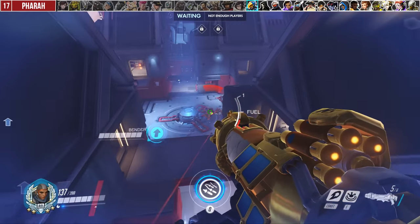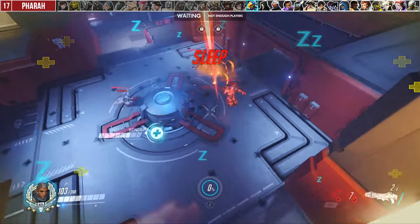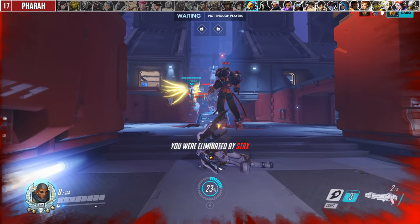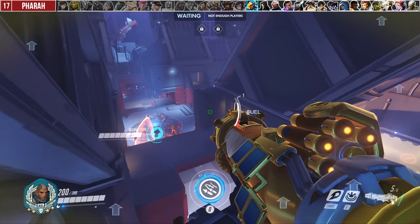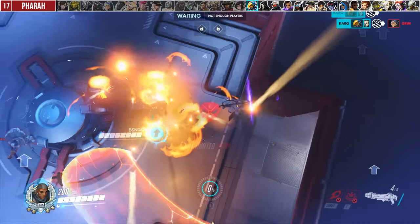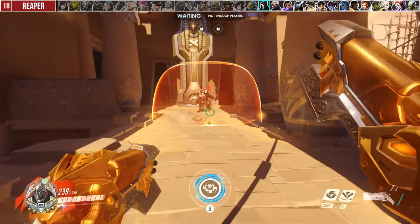For Pharah, a common mistake is barraging when already spotted by the enemy — usually by shooting and giving away your position. Obviously if the situation calls for it you can barrage, but if enemies know where you are it's much easier for them to counter you. It's much better to quietly move around the airspace, barrage on an angle that can give you some cover from line of sight, and be sneaky about it.